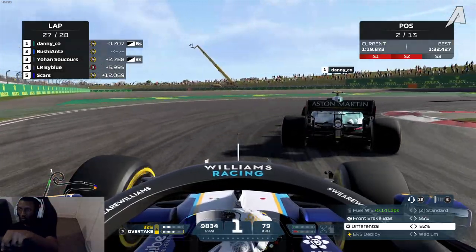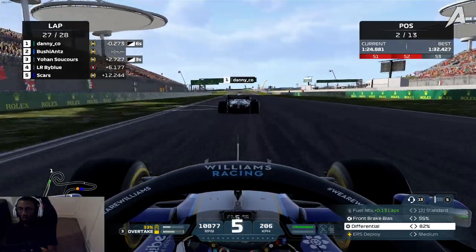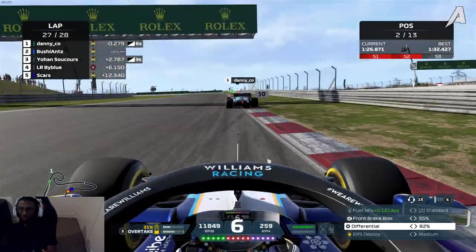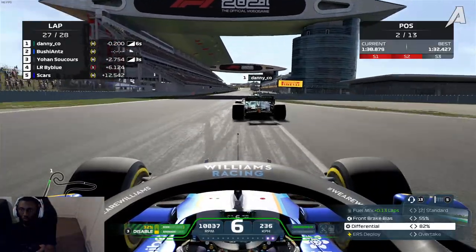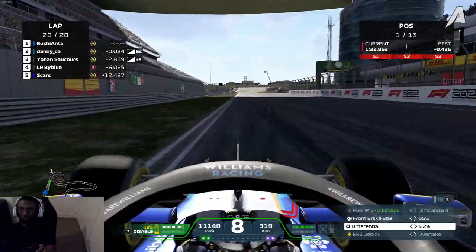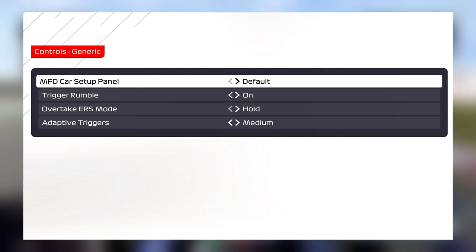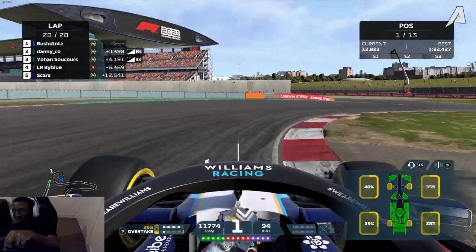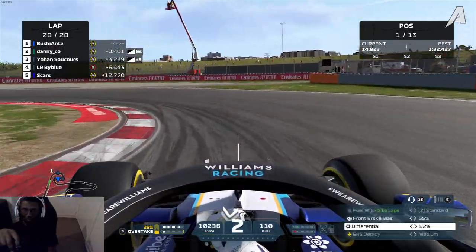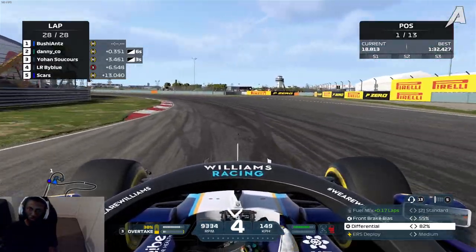The next tip is ERS. ERS sends more power to your car, meaning that coming out of slower speed corners this can disturb your inputs, causing you to spin. I recommend waiting until your car is almost fully straight in dry conditions, or you're in at least 6th gear in wet conditions, to start using your ERS. Also, use hold on your ERS mode instead of toggle — the number of times I've seen people accidentally leave their overtake on going into a corner is way too many times. Just use hold and you'll be fine.